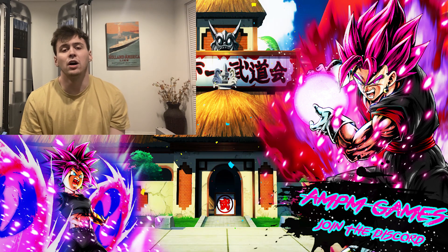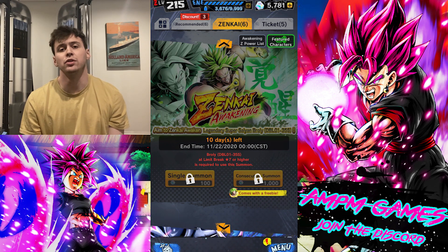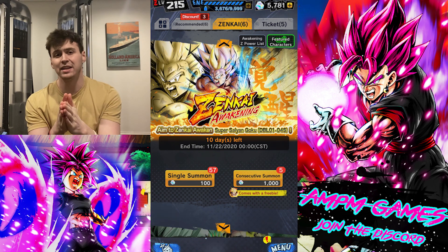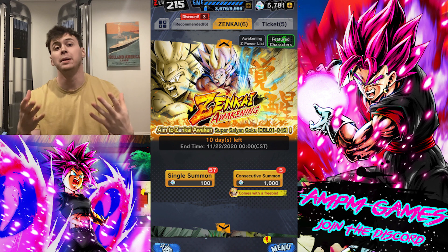The other two banners they've added are the Super Saiyan Zenkai Goku — the red one — as well as the blue Broly Zenkai banner. If you want a guaranteed Zenkai hit every time, you can go for it. I don't really think the red Goku is worth it at this stage for 7k CC; I think you can get other things that are more helpful for your teams, but that's just my opinion.